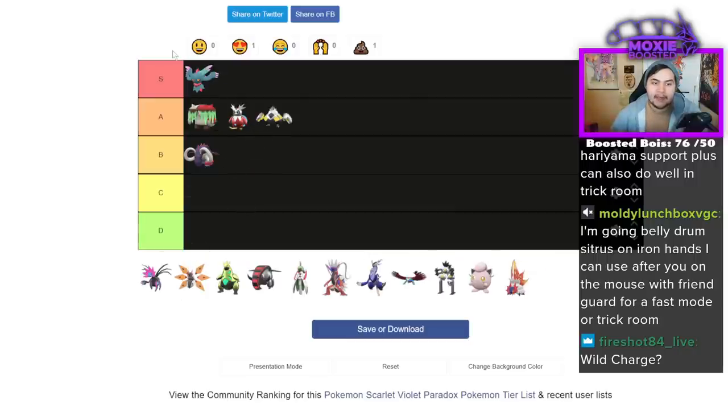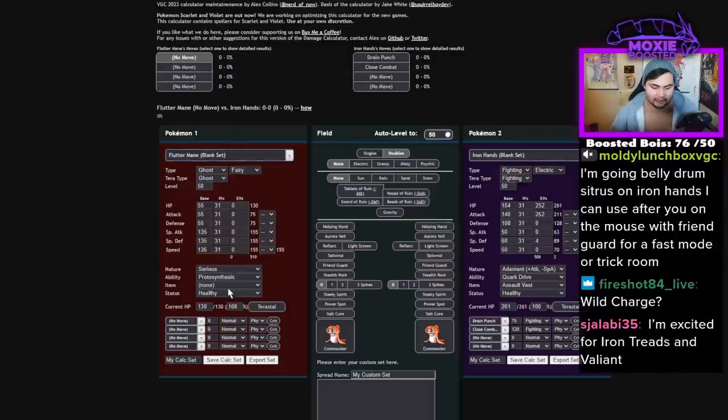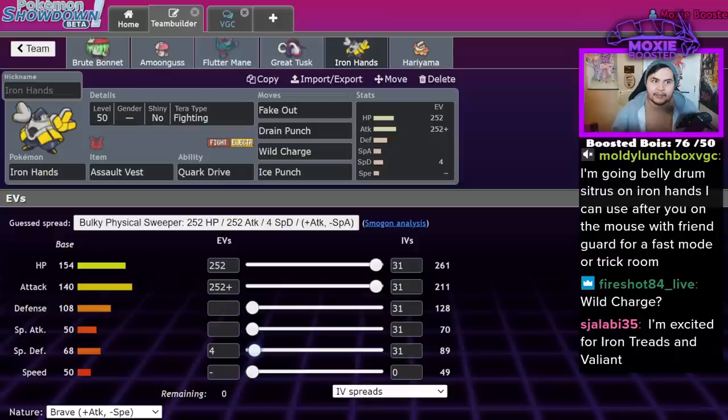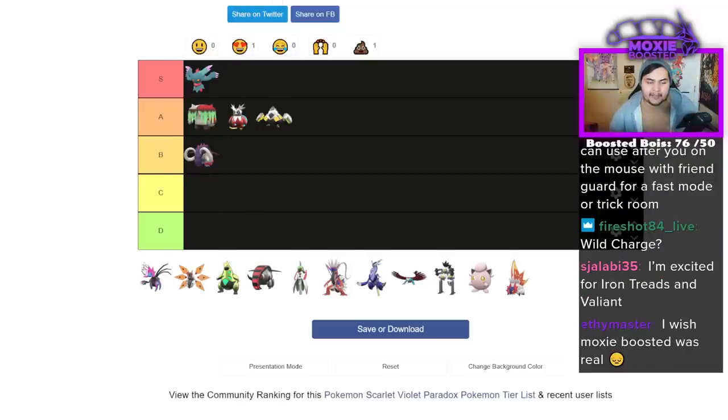I'll put Iron Hands at A tier because it does well into everything. Obviously it doesn't want to take super effective special attacks — replace that with Fluttermane and things go differently. Granted the Assault Vest gives you really good special defense, but a Timid Fluttermane with Moonblast — Wild Charge one-shots. If you have any chip on you, you're struggling. It's also decently slow, so it's easy to follow up on. It depends on the matchup. It's definitely a very good Pokémon but not S — it's certainly an A.